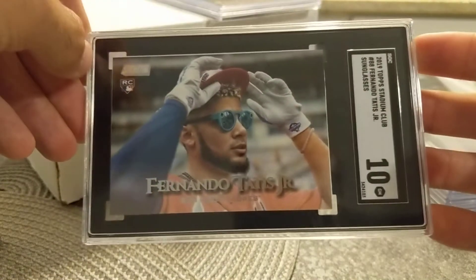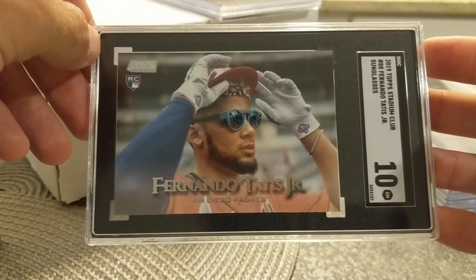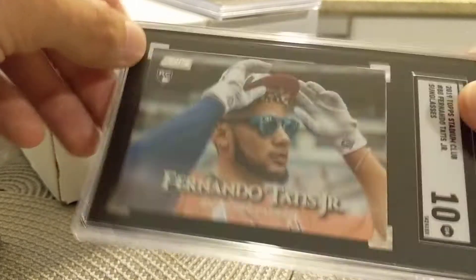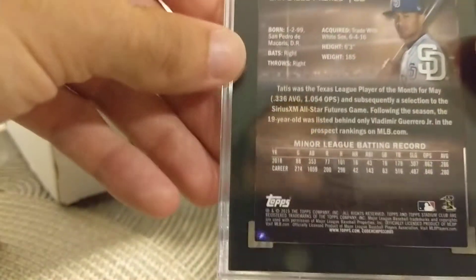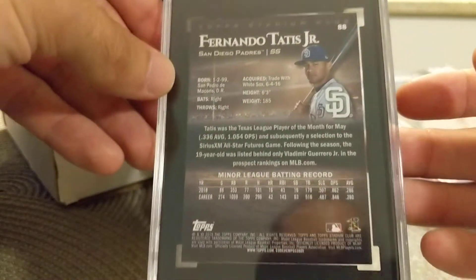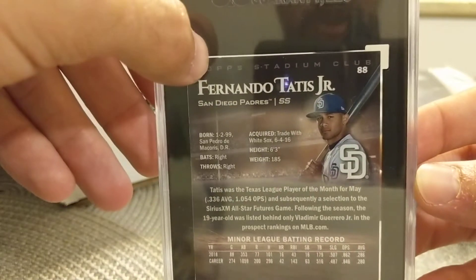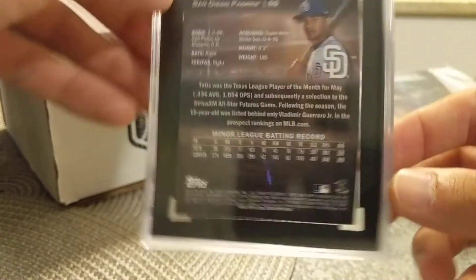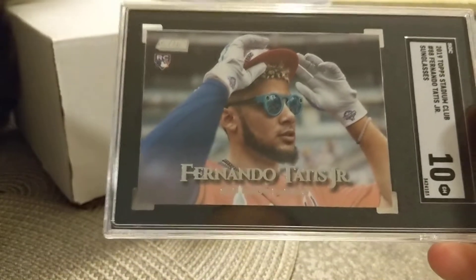This is the 2019 Stadium Club Tatis Super Short Print variation of him with his Snapchat Spectacles. This is a really, really tough card. These black borders — as Rookie jumps into the picture here — everything back here is acceptable chipping. Like, there's even a chip right there, you can kind of see it. But really, really tough card to get graded.